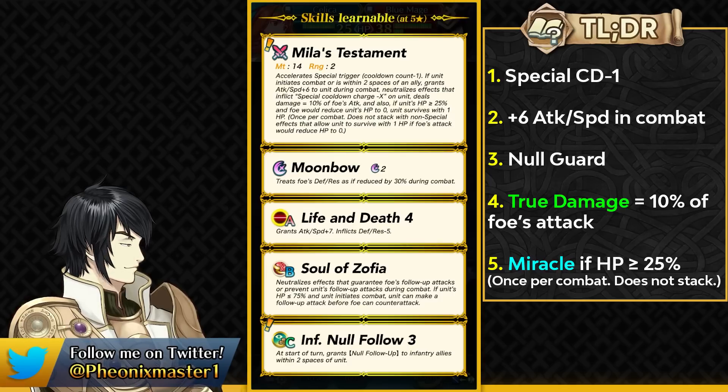Cyan Leaf is a pretty fun unit because of the miracle effect. Similarly, Celica is going to be able to survive with this miracle and be in the Soul of Zofia range even against some fatal hits. Because Celica is going to be pretty fast and has Null Follow-up with Soul of Zofia, it's going to be pretty easy for her to survive most encounters unless the opponent has a brave hit which puts her at 1 HP and then kills her off.